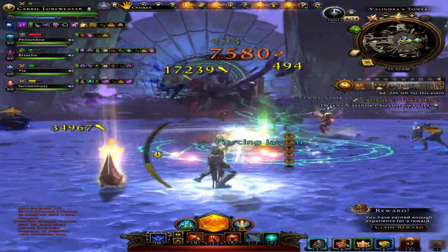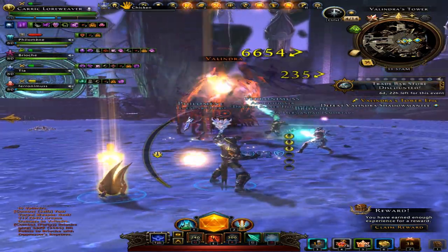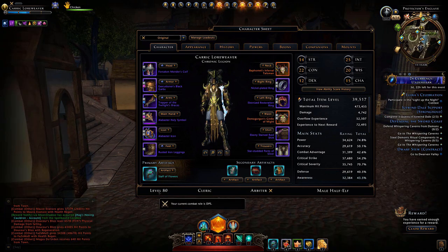Now that you know some basic facts about why things change in Neverwinter, we can take a look at the character screen here and go down from the top. Your total item level is something Neverwinter programmers have been changing for some time — they've been working on ways to make item levels relevant to gameplay. Currently the item level is an overall rating. Once you reach level 80, the real game begins and you focus on your total item level.